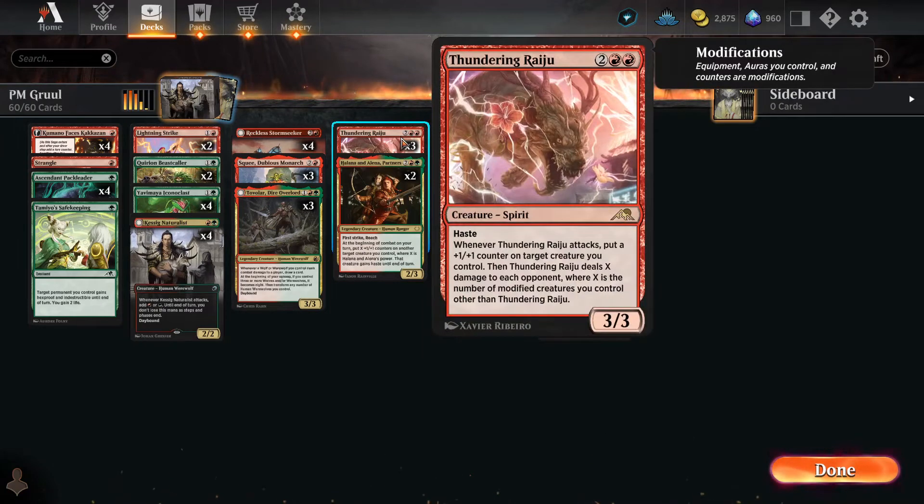Thundering Raju is much like Reckless Stormseeker but even better. He has haste himself. For four mana, you get a 3-3 with haste. Whenever he attacks, you put a plus-one plus-one counter on target creature you control. It could be Thundering Raju, but it also deals X damage to each opponent, where X is the number of modified creatures you control other than Thundering Raju. So it behooves you to put that plus-one plus-one counter on something else.